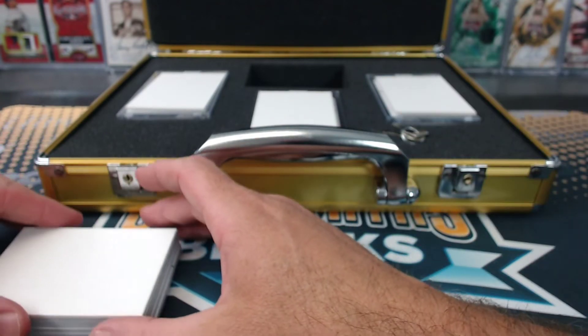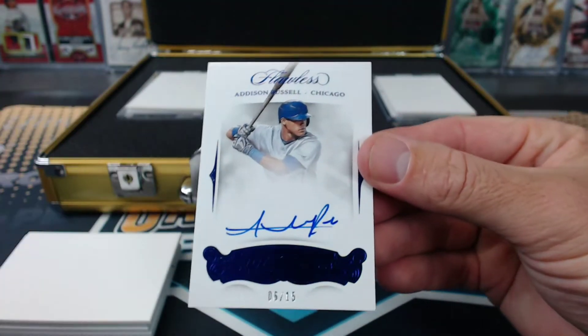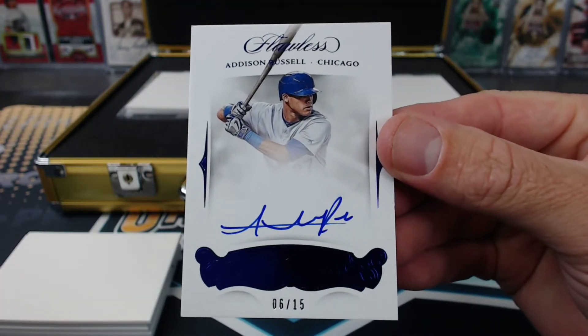Not enough room here. Addison Russell — we had this card in the last one. 6 of 15, Addison Russell, UCCF.